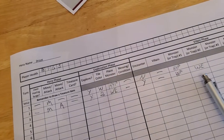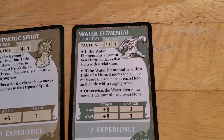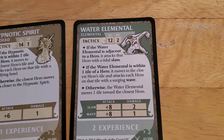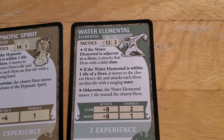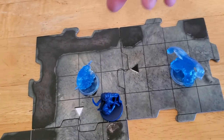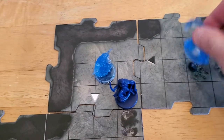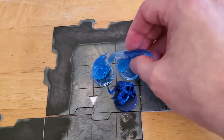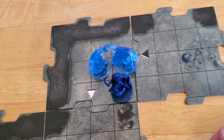Now the Water Elemental is going to activate. If it's adjacent — it's not, so we skip that. If the Water Elemental is within one tile — it is. It moves to the closest hero's tile and attacks each hero on that tile with a surging wave. Monsters move mushroom stack to mushroom stack. Obviously, this mushroom stack's occupied, so I get to choose where I want to place it. And I'm going to place it adjacent to me so that, come my turn, I can attack it without moving.